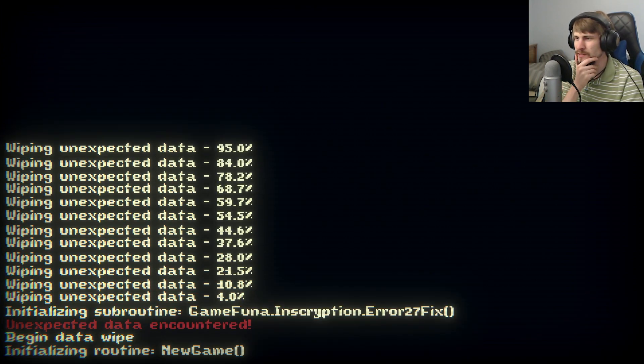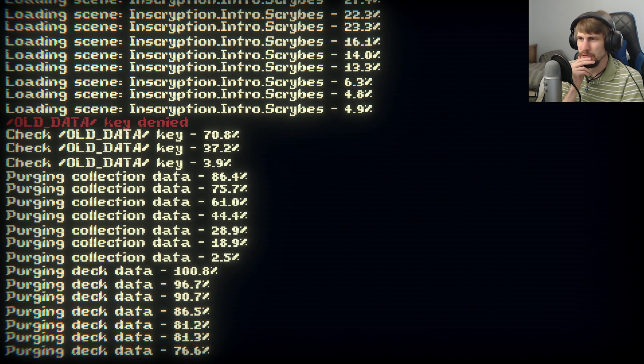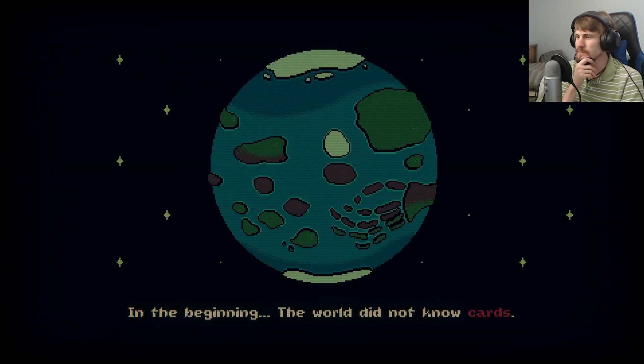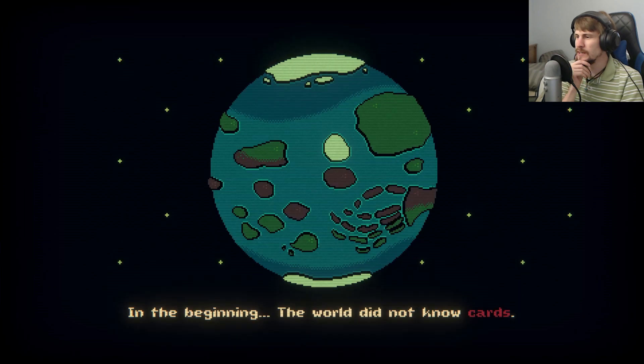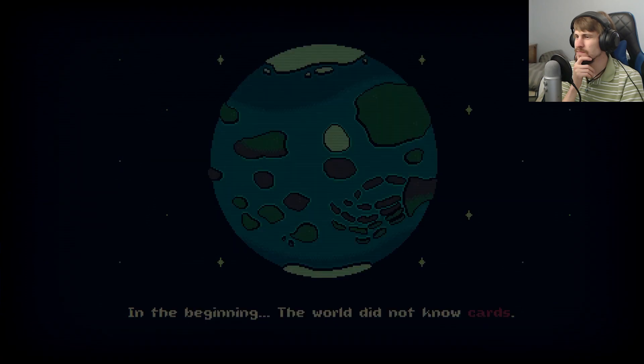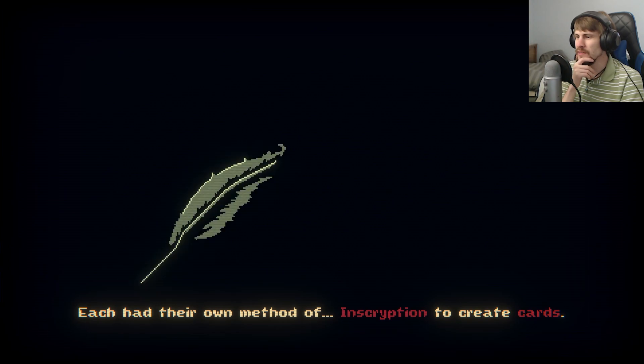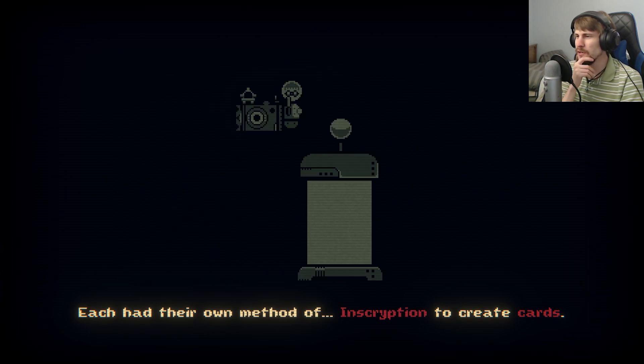Wiping unexpected data. Creating new save file, purging deck data, purging collection data. In the beginning, the world did not know cards — that is, until the day the Scribes arrived. Each had their own method of inscription to create cards.